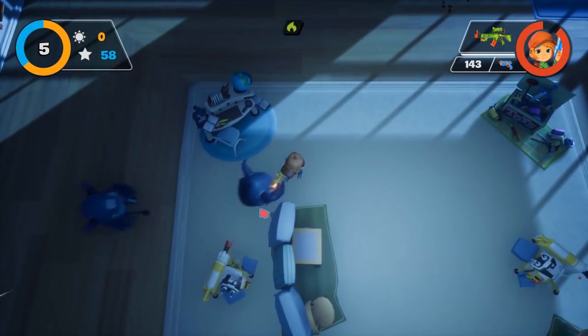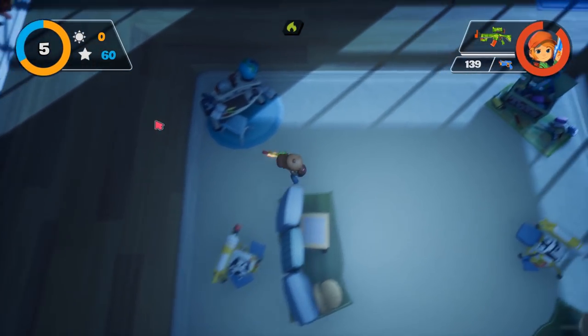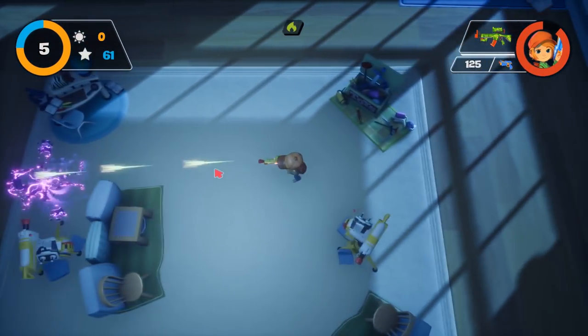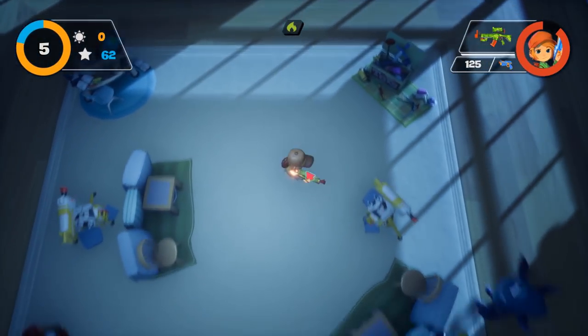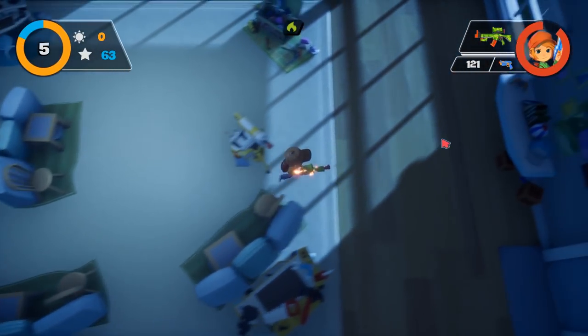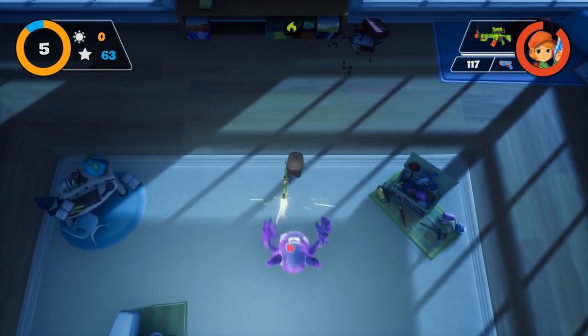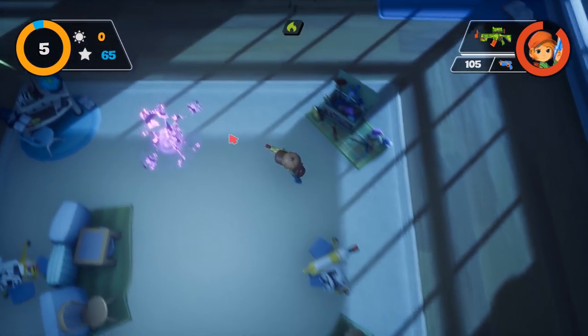Now top right, that little red circle - make sure that I keep on getting the stars. Stars is one currency. Basically that does carry over. Suns do not carry over. And this up here, top left, that's how long of the night there is left. So we are getting towards the morning quite soon.